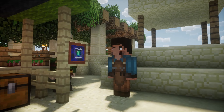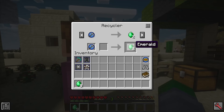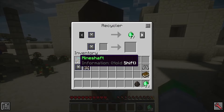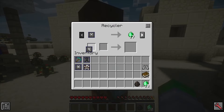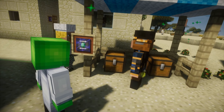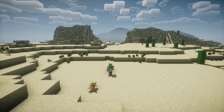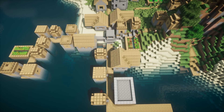Recyclers too station themselves by a blacksmith or a market stall, where players are able to trade in their structure markers or villager tokens in exchange for emeralds. Recyclers only accept markers and tokens from the village they were created from, putting the option onto the player to either convert their tokens from other villages first, or perform a lengthy expedition to find a recycler at a different village.